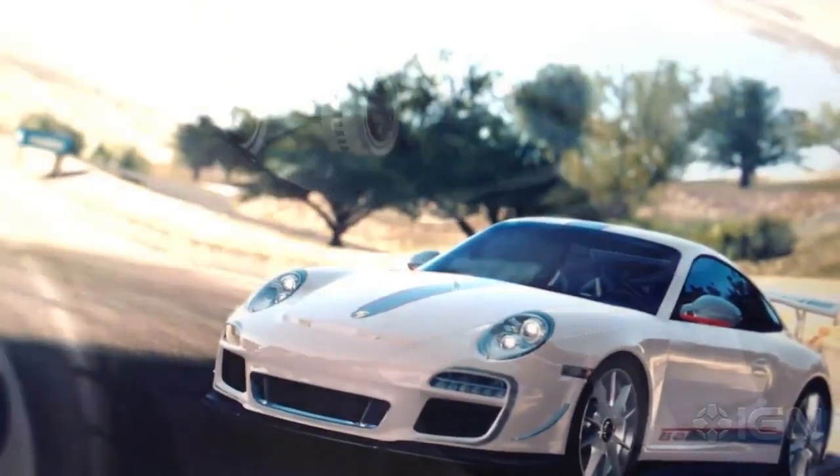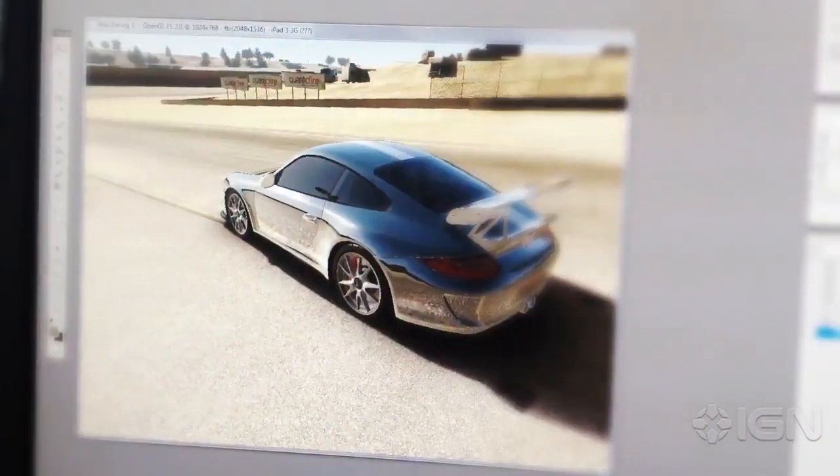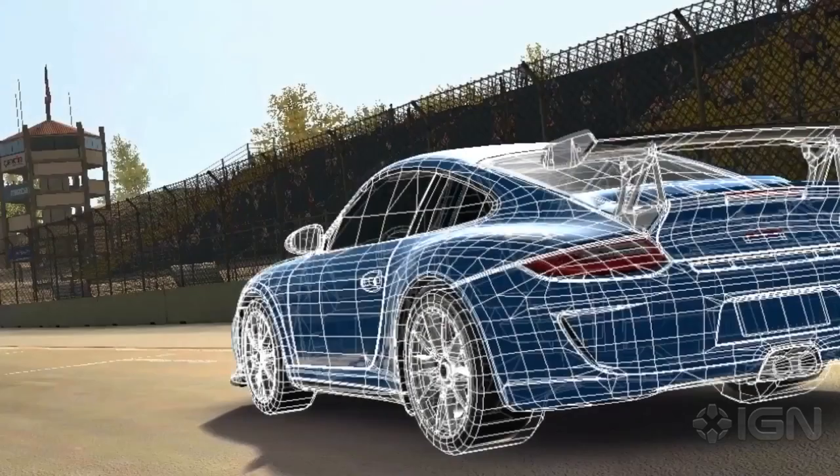With the new Real-Time Reflections in Real Racing 3, you'll see the whole track reflected in the car. With the flags and overpasses and bridges, you'll see everything rushing past you as you drive. The opponent cars are reflected in your car as well, so that's a first — it actually puts you right in and you can see all the detail of the other cars.